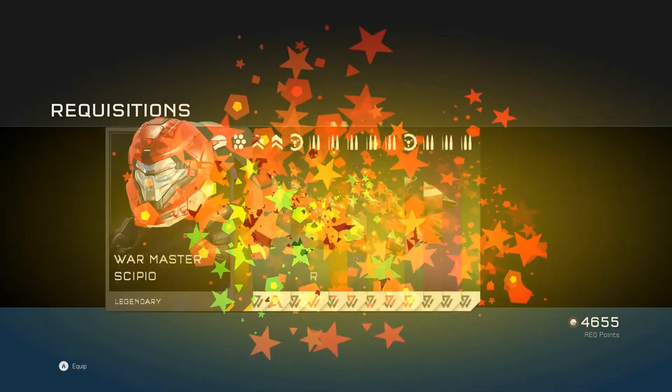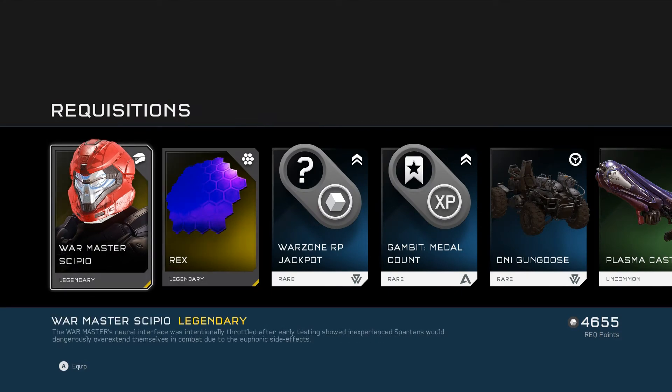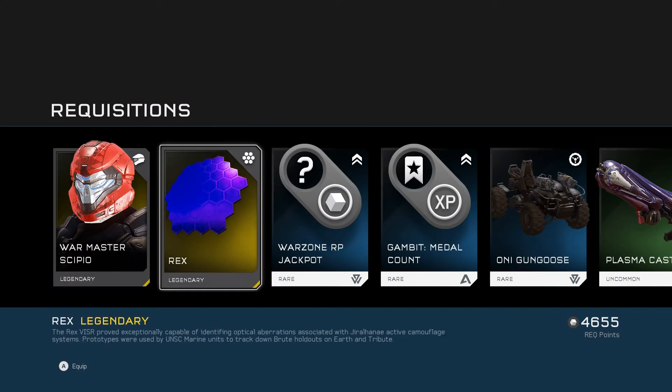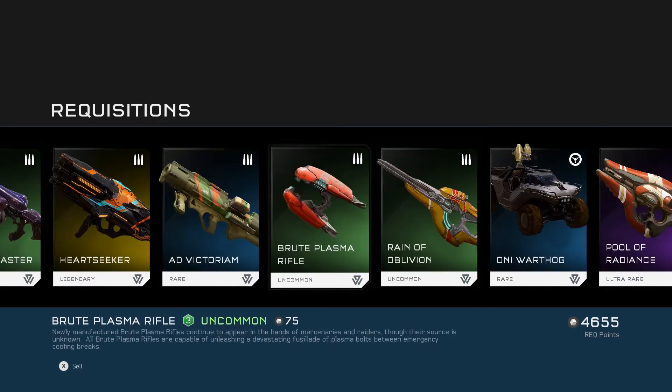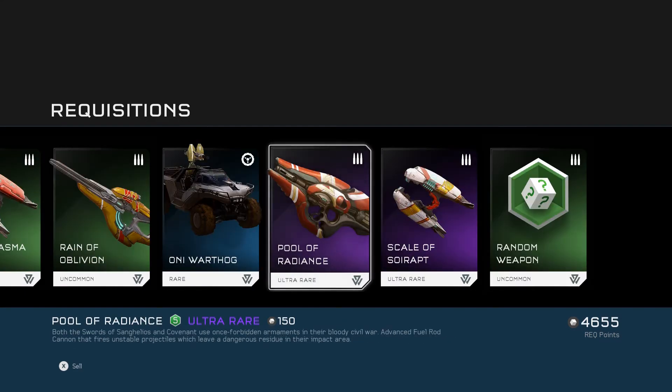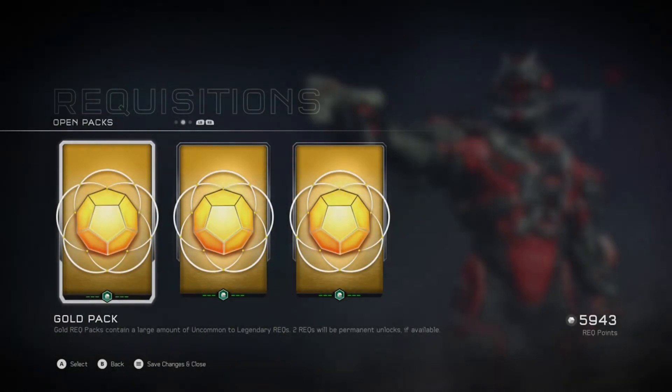Let's go into my last pack, see if we get anything that isn't armour — pretty unlikely to be honest, but let's have a look. And oh, we did! We've got the Warmaster Scipio helmet and the Rex Visor. And that is the last Visor that I need — 50 out of 50, we are done for Visors. Visor King! Got an only Warhawk which is quite nice. So yeah, I'm all done. Over to you.